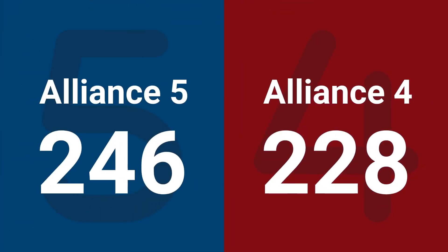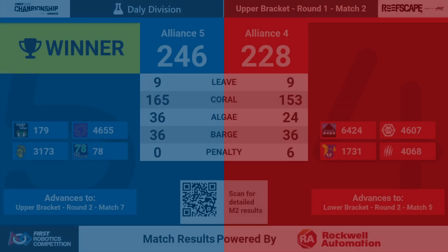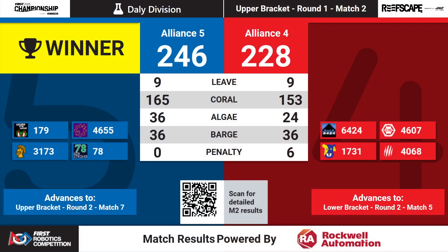Blue alliance wins this one, 246 to 228. Your blue alliance will advance in the upper bracket to round two, match number seven, while your red alliance, alliance number four, is eliminated.